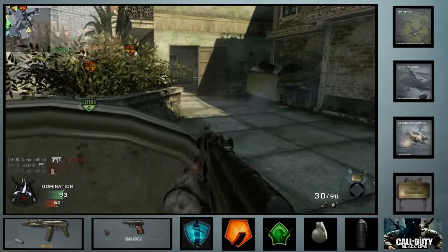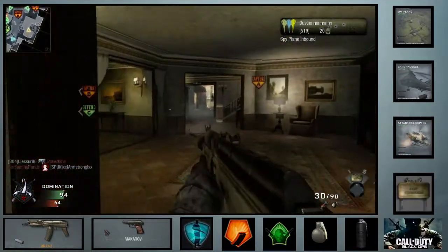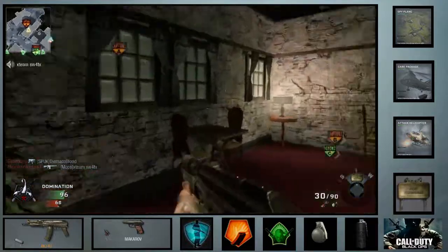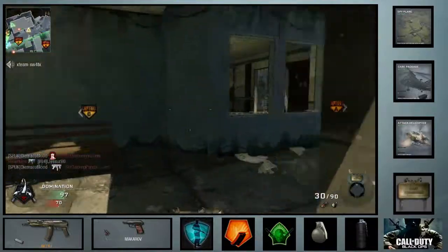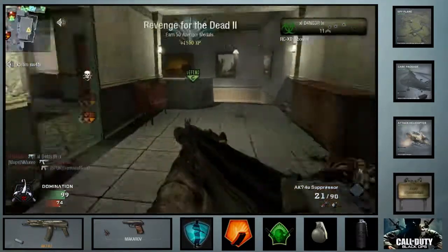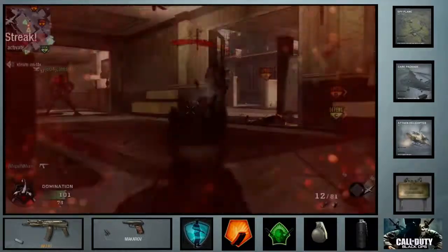Dolphin dive — I hate dolphin dive. A lot of people thought it would be a big problem for drop shotting, and I don't really have too much of a problem with that. The problem I'm having is I'll be running along, see a guy off in the distance, and if I'm using an SMG I'm not going to try to engage them at long range. So I'll try to hide behind cover, run and duck behind something, and I'll end up doing this stupid dolphin dive — and instead of hiding behind cover, it dives me towards the enemy's bullets and I get killed.